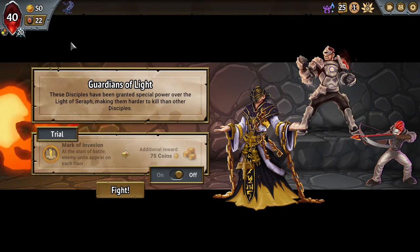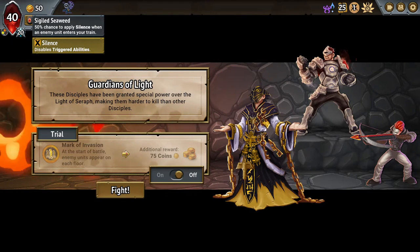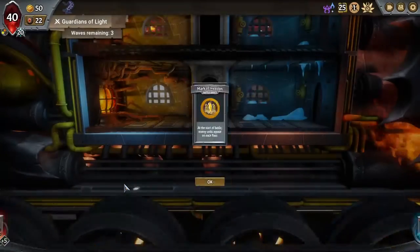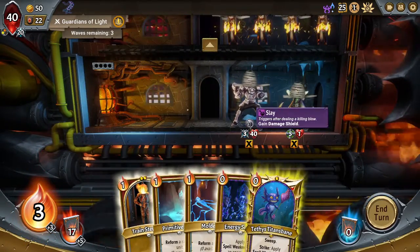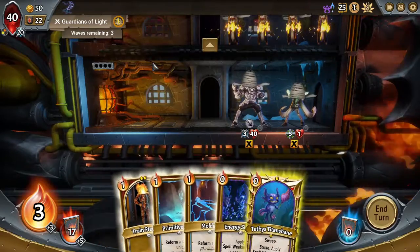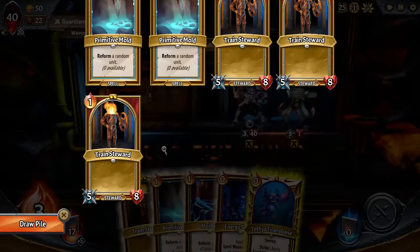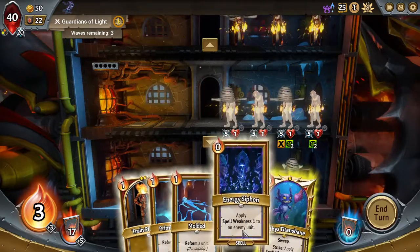We don't currently have a powerful spell, unfortunately. It's always nice when you pick Sweep up to have something like a Helical Crystallis or Titan's Grass — basically a spell that does more damage than Frozen Lances. But maybe with enough Spell Weakness we can make it work. We don't exactly have a lot of options anyway. We have the Mark of Invasion for our Trial — I'll go ahead and take it. The Frozen Lances clear a few off, and the Silence can get rid of a little bit of Rage.